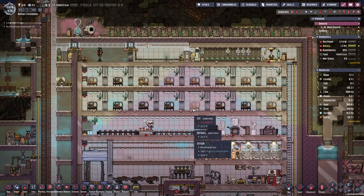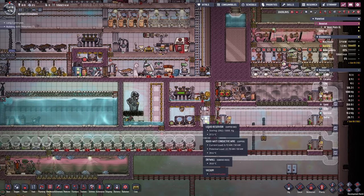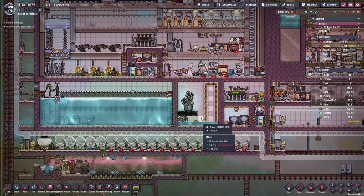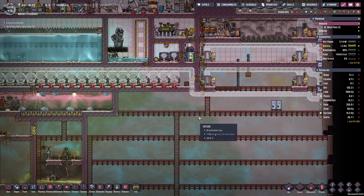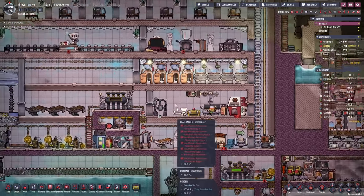Hello everyone, my name is Nathan and today it's time for another episode of Oxygen Not Included in the Ultimate Base 2.0. In the previous episode we started moving our critter ranches into a more permanent and automatic setup. Today we're gonna continue with that as well as keep on researching a little bit. There are also a few other things I would like to get started with right away.